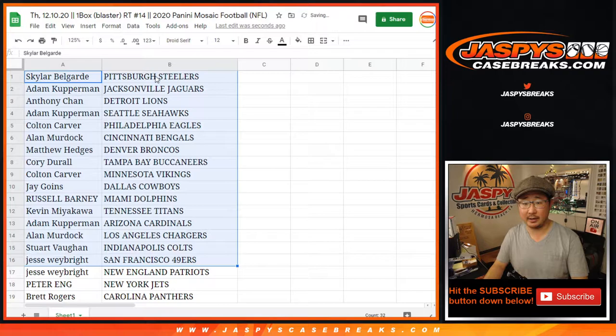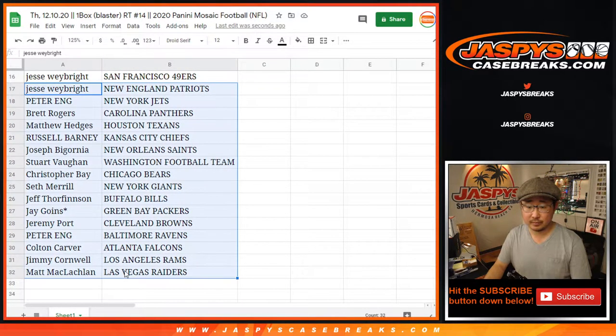Here's the first half of the list right here: Allen with the Bengals, Russell with the Dolphins, Allen with the Chargers too. There's the rest of the list right here.